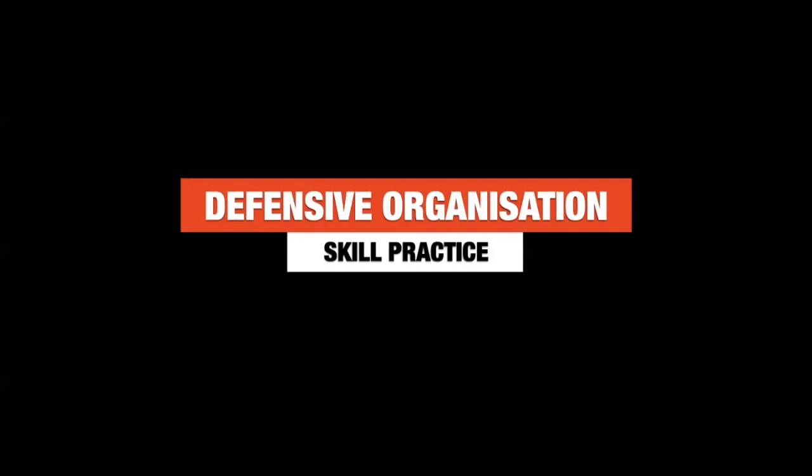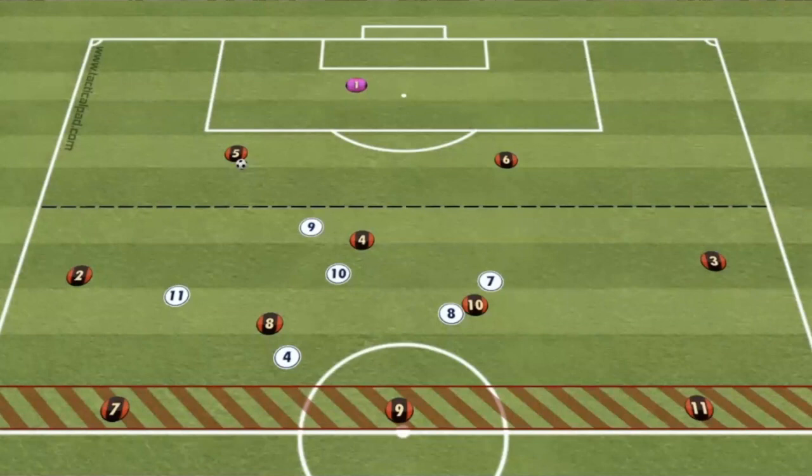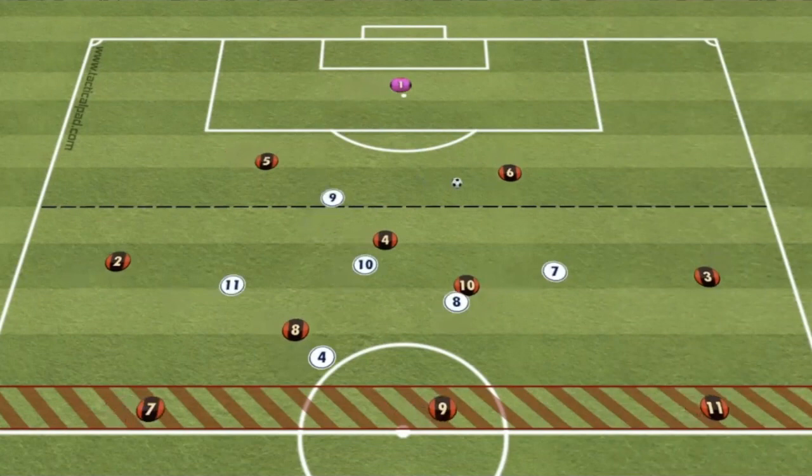Defensive organisation skill practice. This skill practice is a direct follow-on from the technical practice. We're working in half a pitch, but with a slight change in numbers — this time it's a 6v8 plus 3, including the goalkeeper. The red team are just going to look to build up and try and play into 7, 9 and 11, who are locked into the red zone. If one of those players in the red zone decides to drop into the main area, they can, and they're just going to look to turn and either drive into the red zone themselves or play a pass into an on-running player.